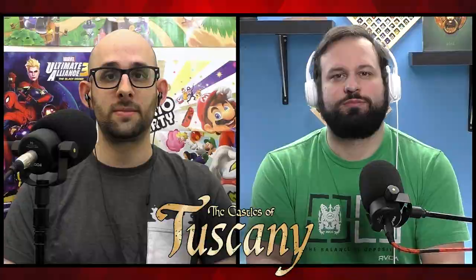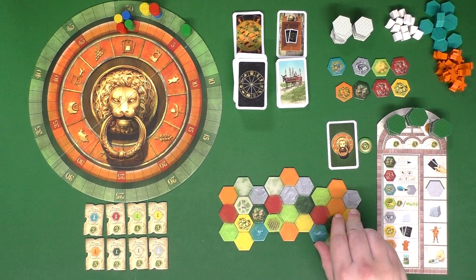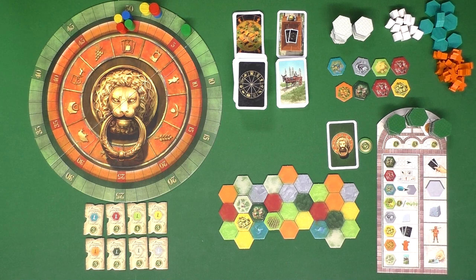The game starts with each player receiving three separate land tiles with A, B, and C, and you'll have to arrange them in certain patterns. This is important because it makes the boards a bit asymmetrical for players, and you'll have to decide how to group things, as we'll explain a little bit later.